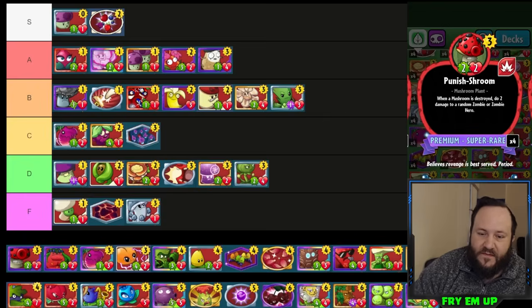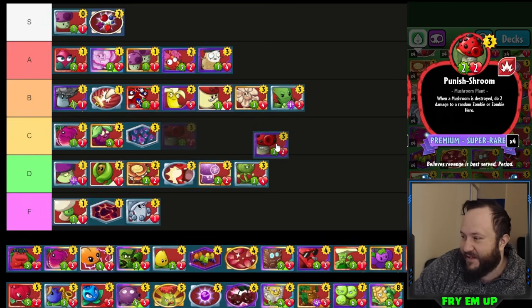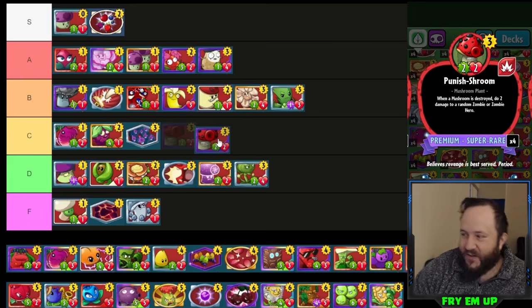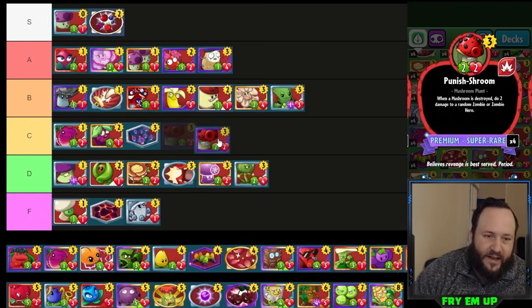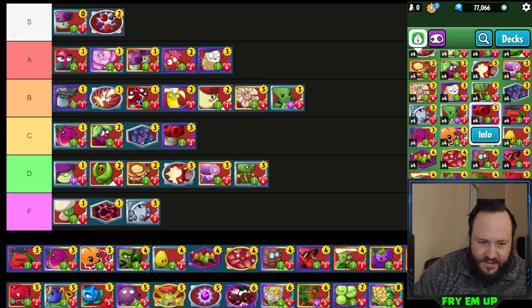Punish Room — we've been finding some uses for this in mushroom decks but it's not incredibly useful. It's a three-cost 2/2 that dies really easily and is a little unreliable in terms of how it gets value — it needs your other mushrooms to die before it. A three-cost 2/2 that dies easily — I'll put it in low C-tier.